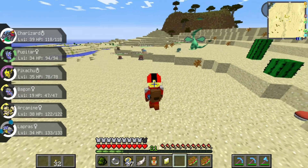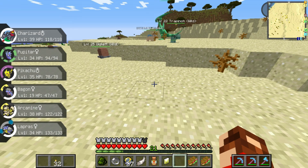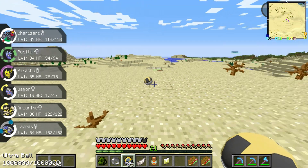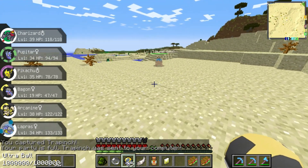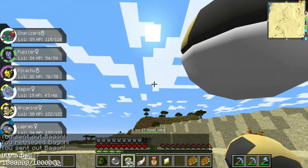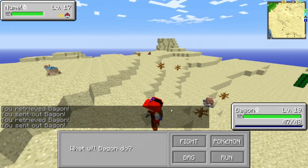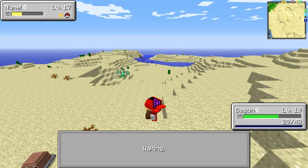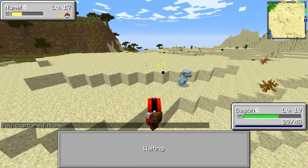And that's a shiny Trapinch! Wrong button — this button. I'll try to catch both. Trapinch — normal. What's the chance? Darn it, it just escaped. Let's throw the Ultra Ball. Did we catch it? And we got one.